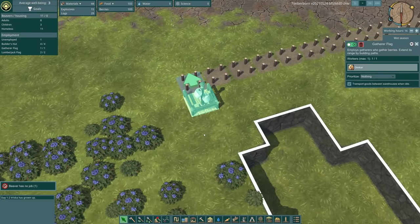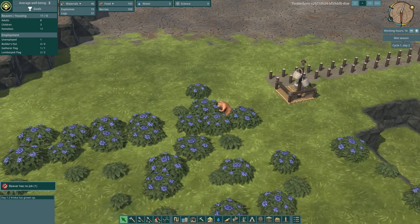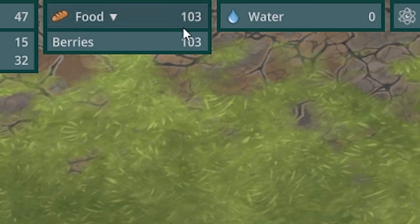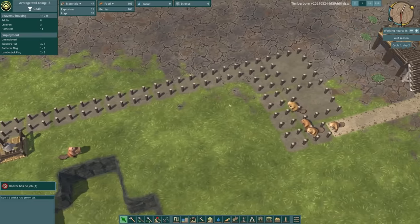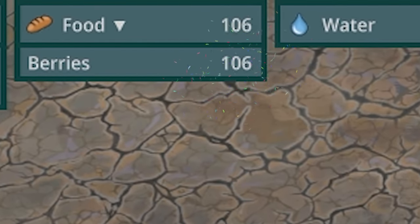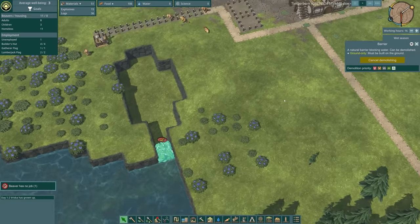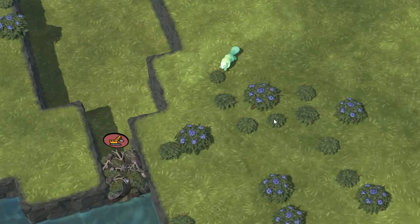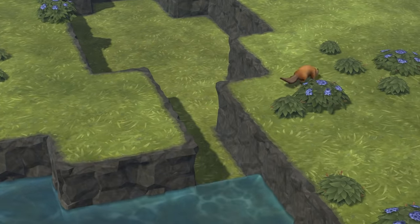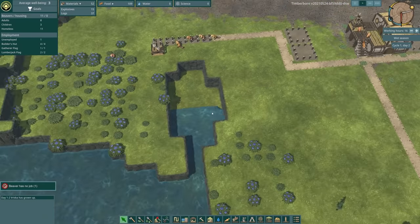Over here we now have our gatherer flag. Omkar is now picking berries and he'll take them back to his post for people to eat. Up at the top we've got our food — we currently have 103 berries. As he carries the crate back to the warehouse, this number should go up. He's just got us to 106 — good work Omkar. I'm going to prioritize the demolition. Someone's coming over — it's Matt Nichols, in his wrecking ball. There it is, and then the water's coming through. Now we've got our own little reservoir type thing.